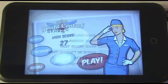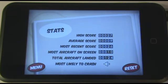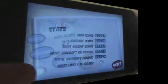The stats table completes the menu, displaying information such as high score and most aircraft on the screen at any point.